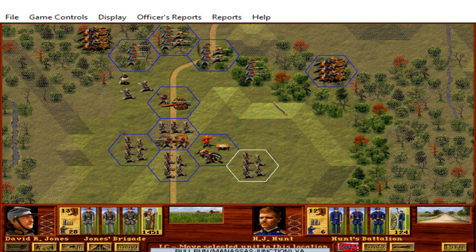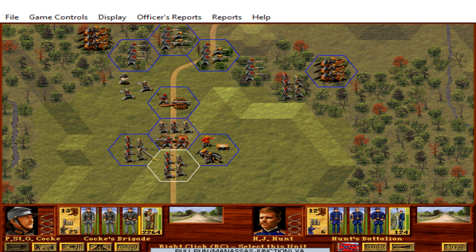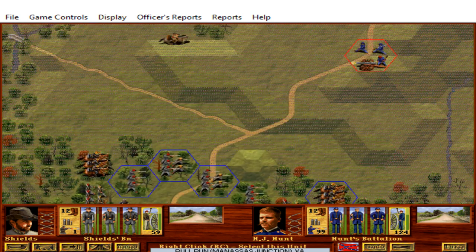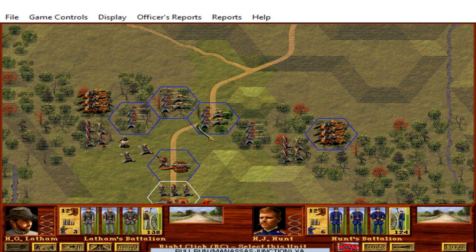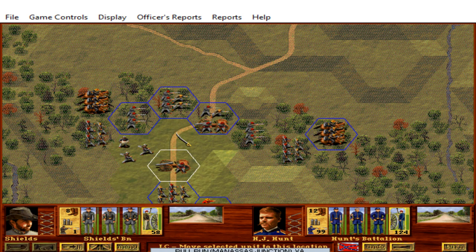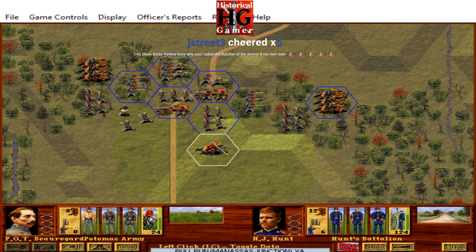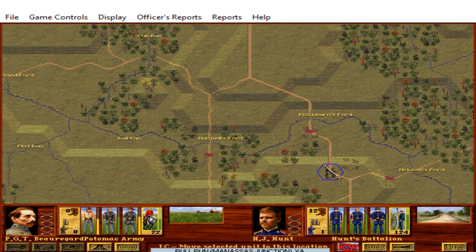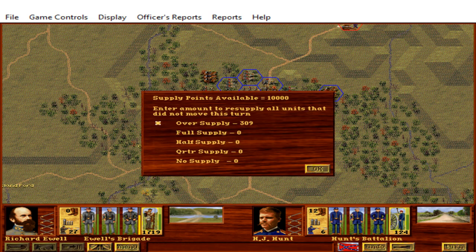We'll move Evans to the left, Harrison's cavalry to the left as well to secure our left flank, while Radford's cavalry is on the right. We'll move one of the weaker brigades — Jones' Brigade — to anchor the right flank, then extend the left with Wade Hampton's unit. This artillery will stay put; we'll move the other battery of 6-pounder smoothbore guns forward to the edge of the wood line. Also mounting up Beauregard and moving him closer to the front. That's the rest of our turn.